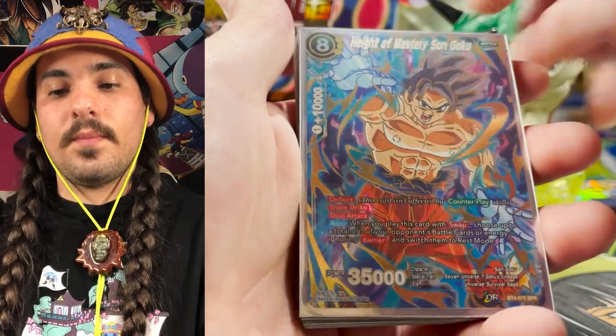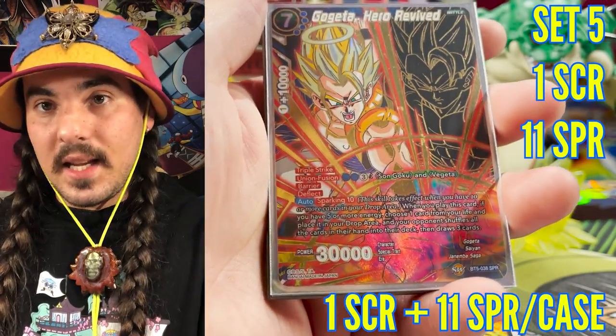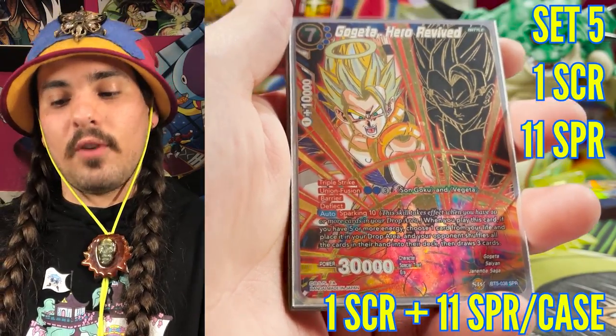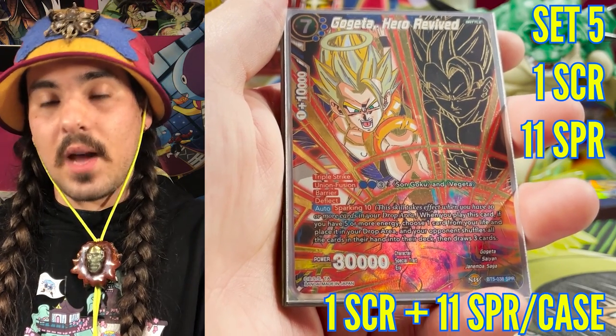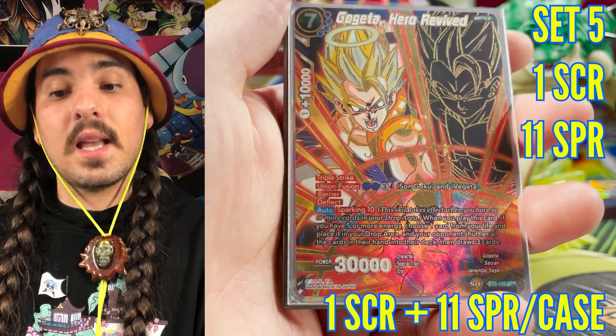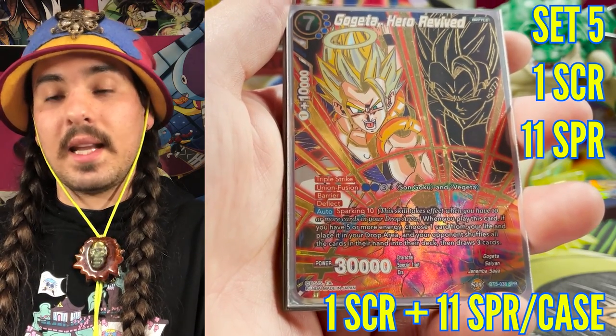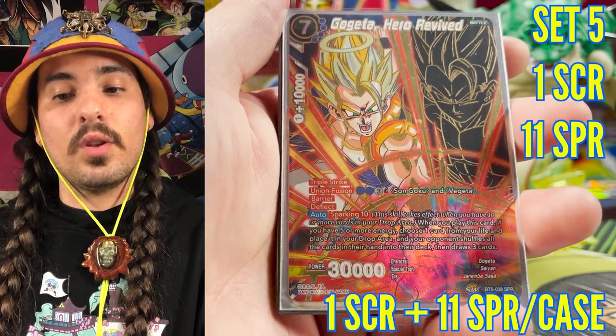Set five guaranteed one special rare per box — this was the first set to guarantee a special rare in each box. There was one secret rare in the set, which means one secret rare per case, so you were getting the same secret rare. But each box had a special rare, so by getting a case you're guaranteeing yourself a lot more special rares, and they were usually mostly different within a case.